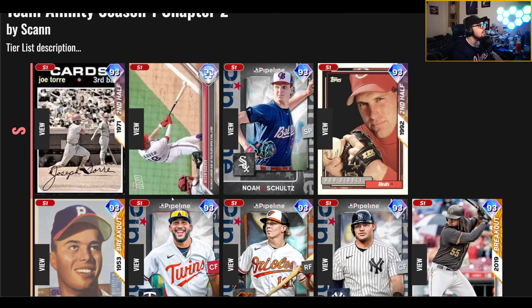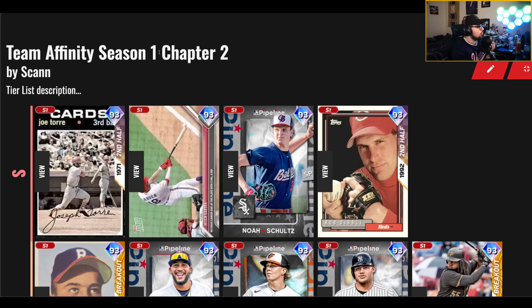Now the S tier. Joe Torre and Mitch Garver are going to have a lot of play — both can play catcher. Joe Torre is the high-contact option; the contact and power mix he has at this point in the game is very solid. He's a lot like a righty Joe Mauer as a catcher but with less defense and a little more power. You could even play him at third. Mitch Garver has a fantastic swing, and just a few parallels in gets nearly over 100 on contact versus right, power versus right, and power versus left. He's a fantastic choice at catcher.